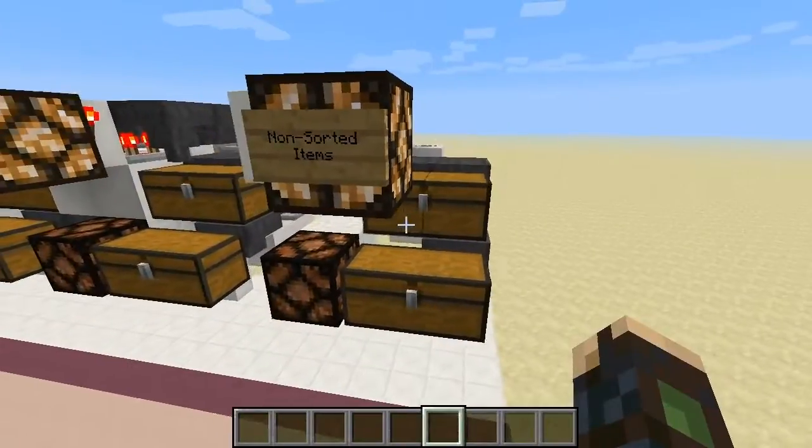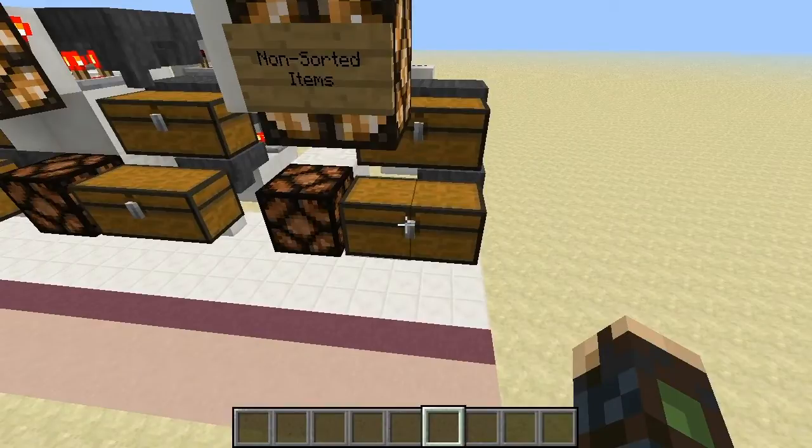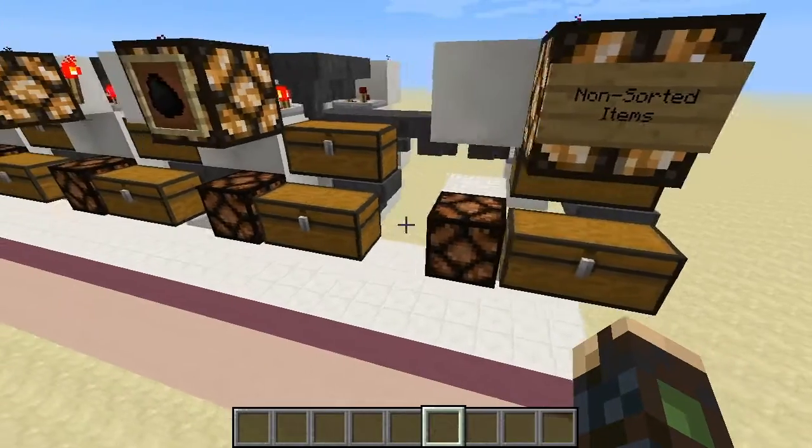So let's just start at the bottom down here of the row. We have the non-sorted items - so we'll have our dirt, wood, and cobblestone, which just went to the very end because they were not sorted out.